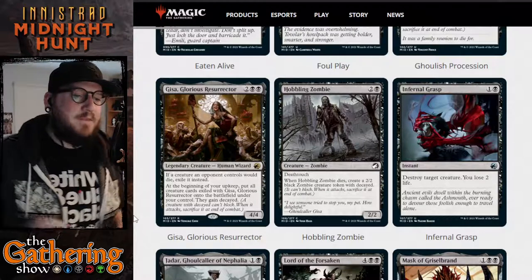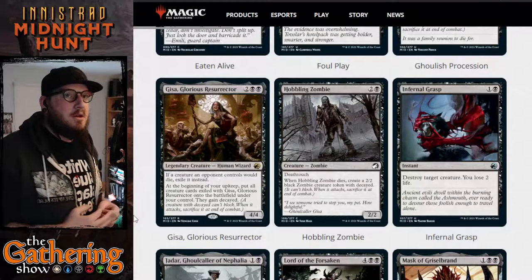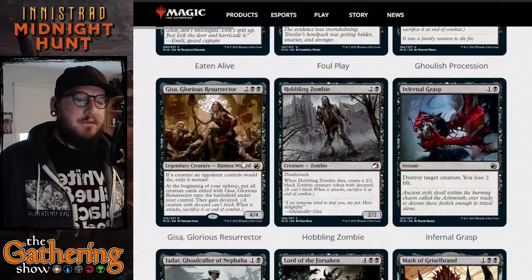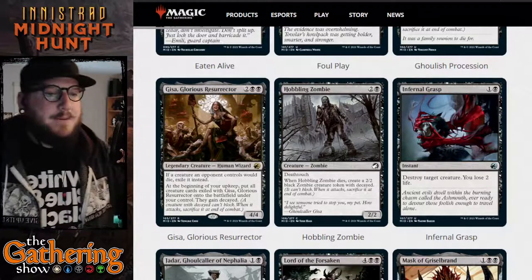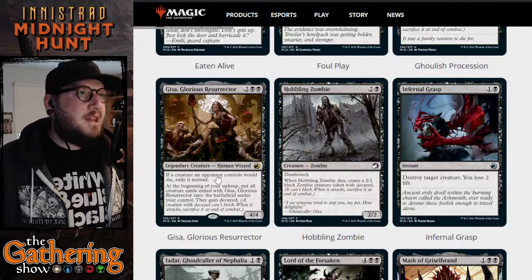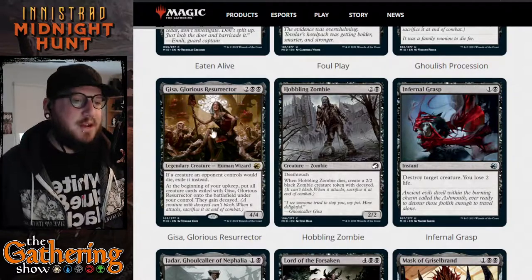At the beginning of your upkeep, put all creature cards exiled with Gissa onto the battlefield under your control; they gain decayed. So every turn you can take all those exiled creature cards, put them on your battlefield, and use them to attack. Once they attack you have to sacrifice them, they go to the graveyard, and because you controlled them they won't be exiled again — so they're effectively borrowed for one turn. There are going to be a lot of neat ways to play with Gissa.